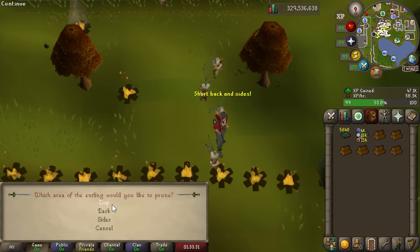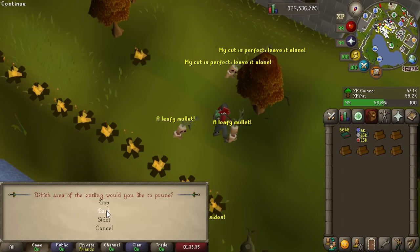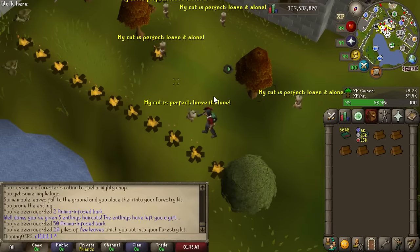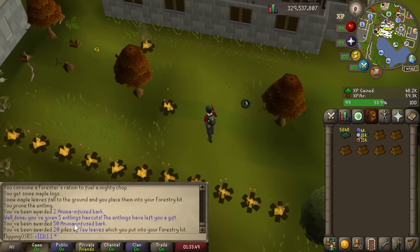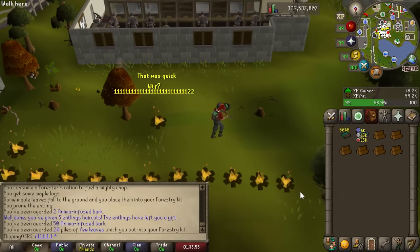We finally got the Friendly Ent event, and they just want a haircut. It's pretty simple — you just have to find the haircut they want based on the description. We finished it in like 5 seconds and got 50 bark for that. So that one can be completed very quickly if everyone figures out the right haircut — that one's incredibly good, it only takes 5 seconds apparently.